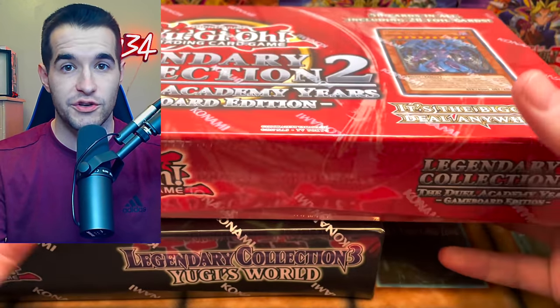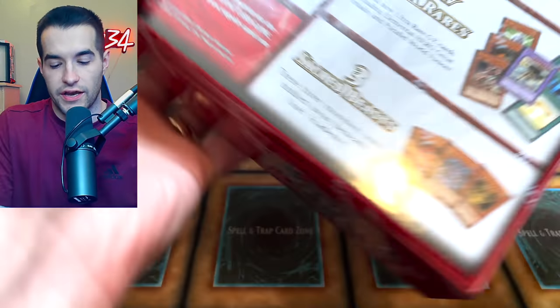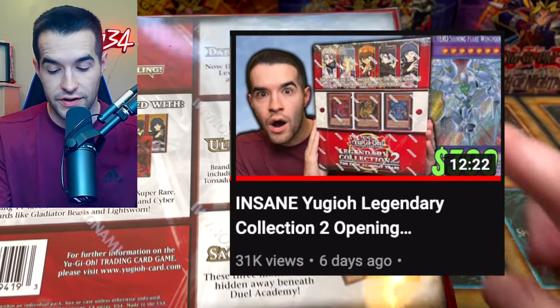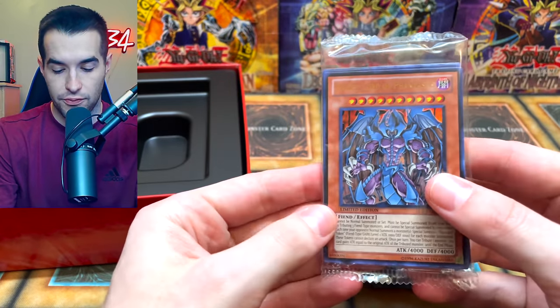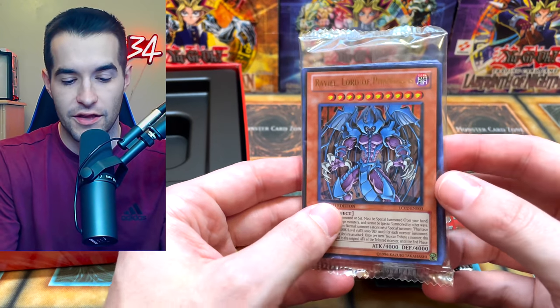Let's get these open and see what the contents are. First off, let's open Legendary Collection 2 — let's take a look before we open it up. We have the five packs, the game board, and a promo pack, which is pretty cool. We opened the Legendary Collection 2 binder recently, you guys can check that video out if you missed it. We have two, four, five plus a promo pack with all these different cards inside.